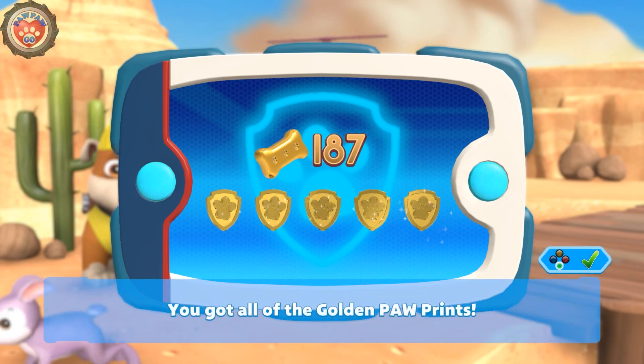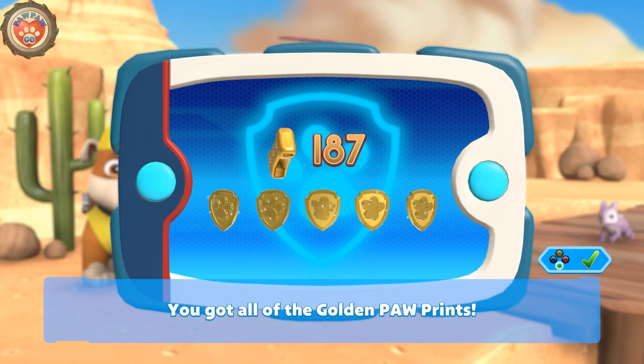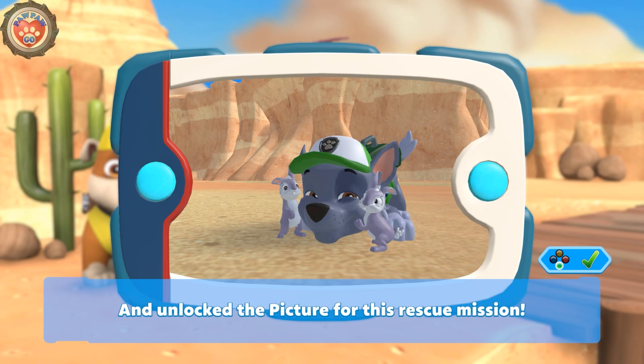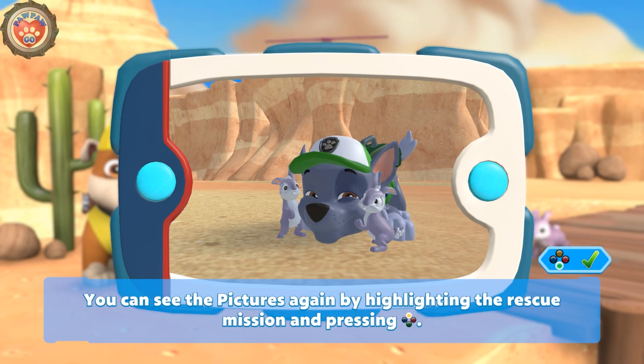You got all of the golden paw prints and unlocked the picture for this rescue mission. You can see the pictures again by highlighting the rescue mission and pressing the Y button.